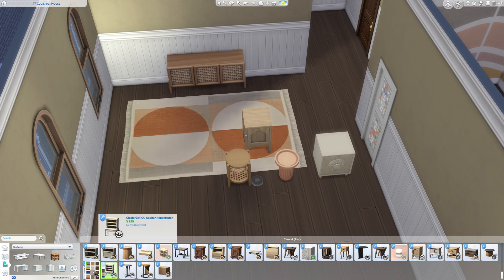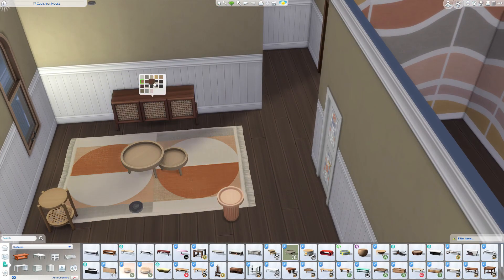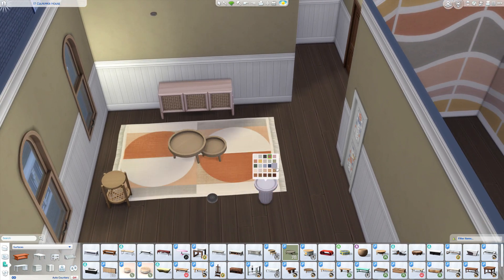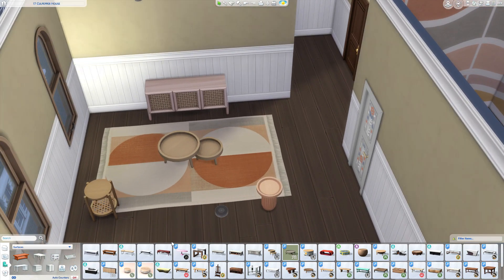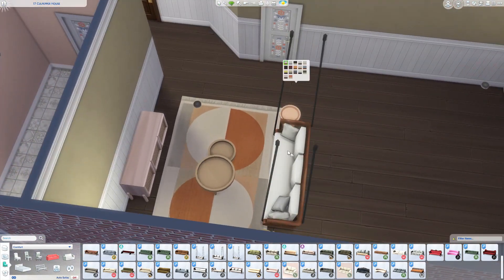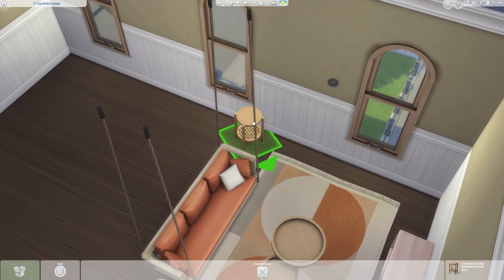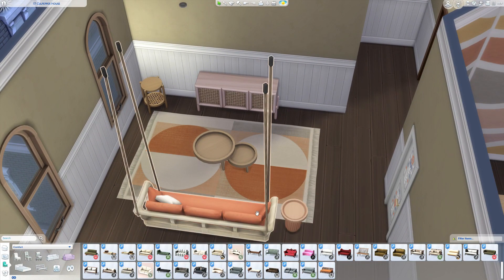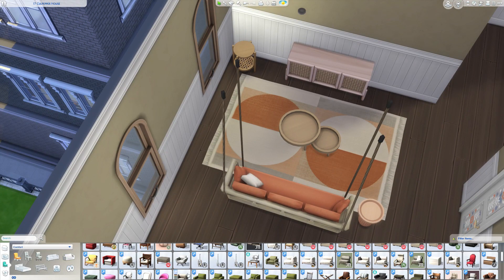I decided to do a bohemian themed apartment. These windows are from Charlie Pancakes' Maple and S Constructions collection, and I think the rounded top of the window just gives bohemian vibes. A lot of round wavy shapes and circles scream soft and bohemian to me, so I went with a lot of circles and round shapes in this build. I also wanted this to be a very bright and colorful build.